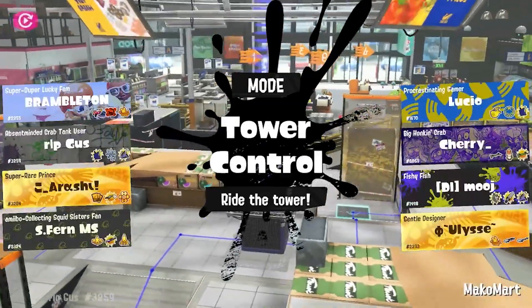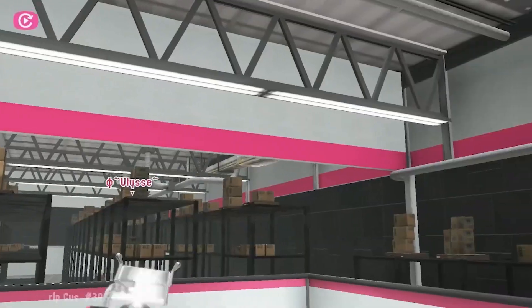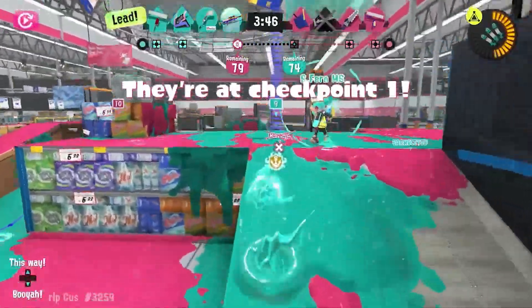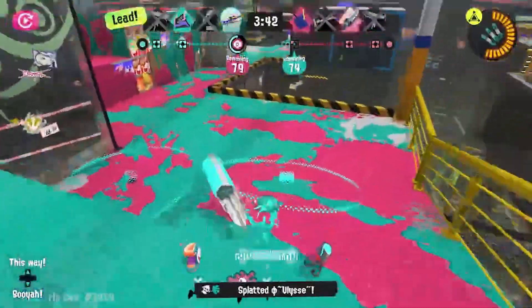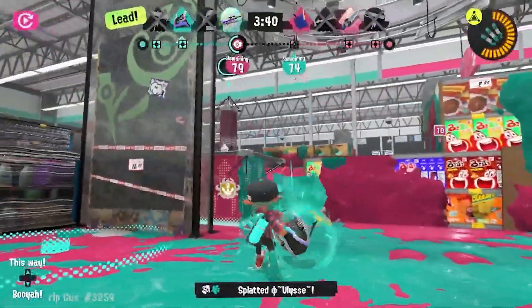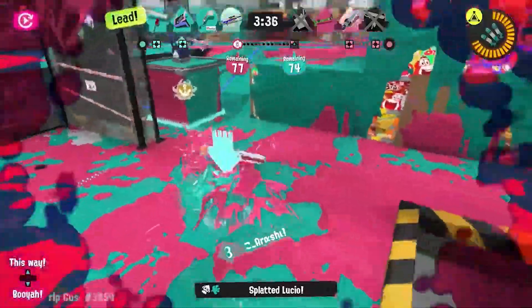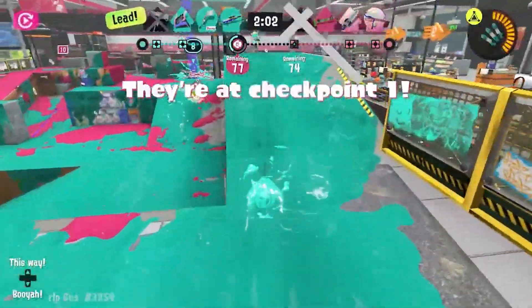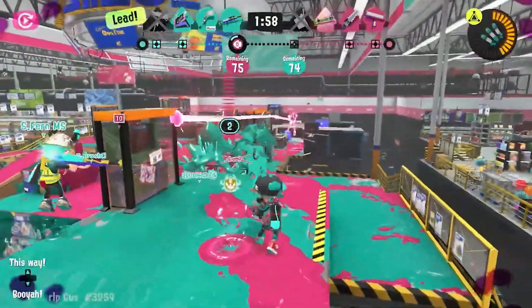Currently, slosher already has 2 kits with the vanilla and the deco variant. Initially I wanted the deco variant to come with Suction Bomb and Crab Tank — a mixed combination of Splatoon 2's vanilla kit and deco kit that had Baller, which reminds me the most of Crab Tank's ball form. But since the deco variant is already taken up and Suction Bomb is a bit too expensive for slosher, we only have 1 more kit left, and I want to be very conscious of how to maximize the capabilities of this weapon.